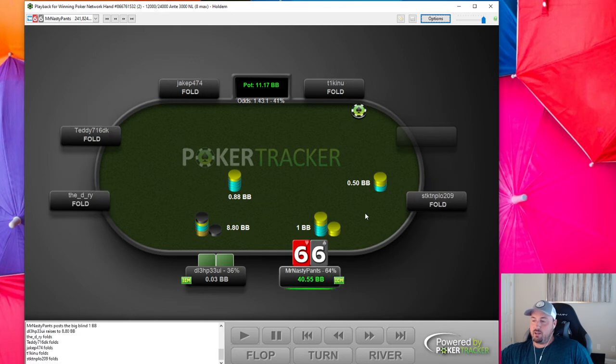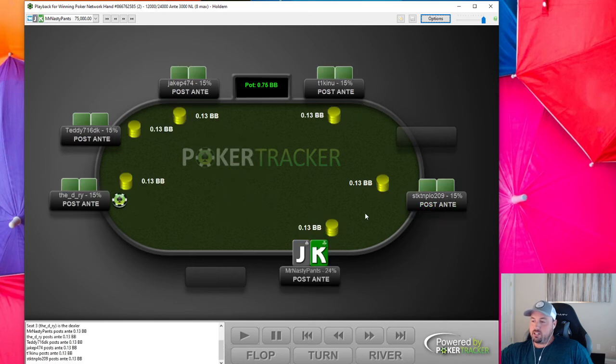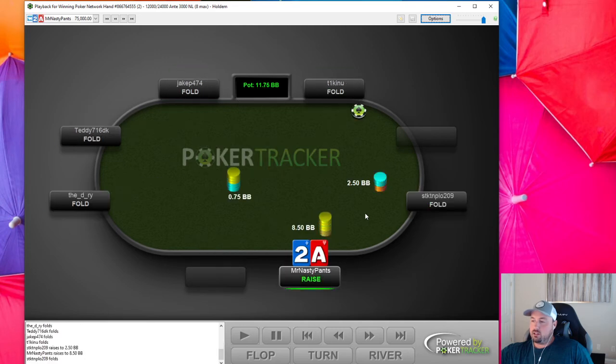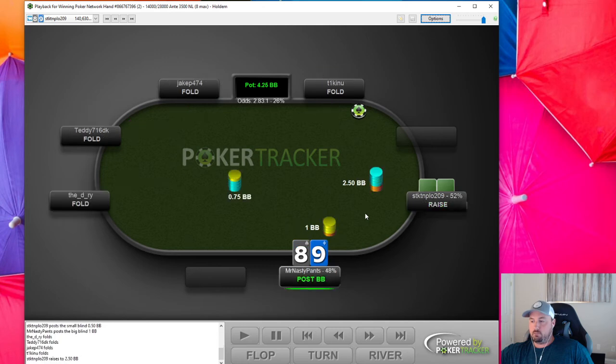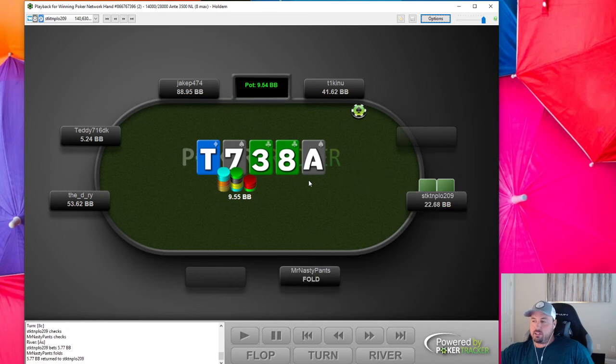That was a crazy hand. Then this guy rips, I call, we beat ace-nine — gotta win your flips, standard. Here I decided to make a sizing where he couldn't really peel — we're just off the final table bubble. This hand gets really weird. I definitely regret not betting the ace on the turn, and then he bets. Even though I think his range is super wide from the small blind — he was raising a decent amount — it's a really good card for him to bluff.